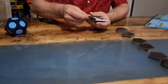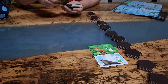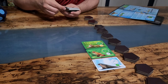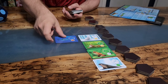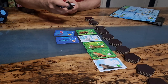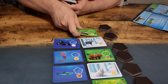Once you've laid out the magnetic tiles you will then shuffle the animal cards and lay them out. Rows one and two will have no animal cards. Rows three, four, and five will each have one animal card. Rows six, seven, eight, and nine will have two animal cards. There will technically be twelve rows total, so rows ten, eleven, and twelve will each have three animals each.